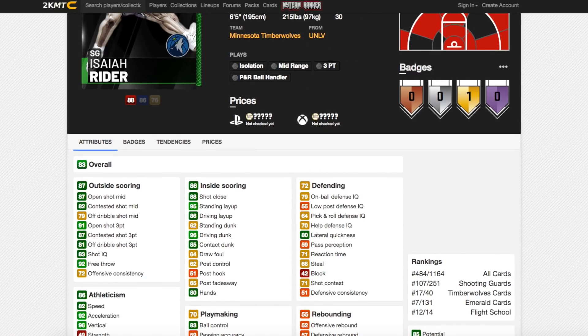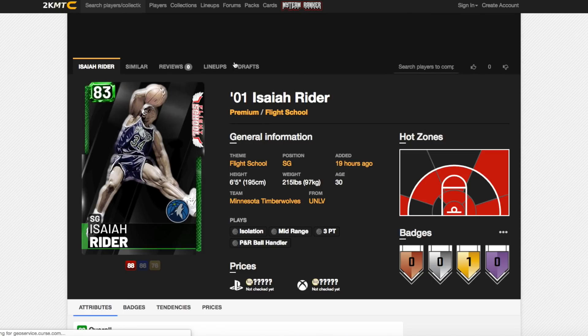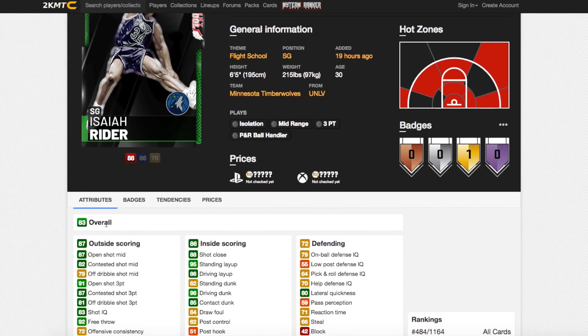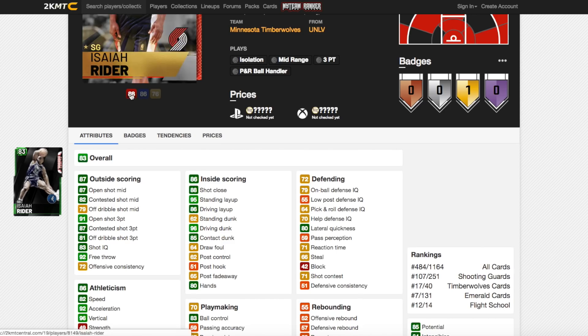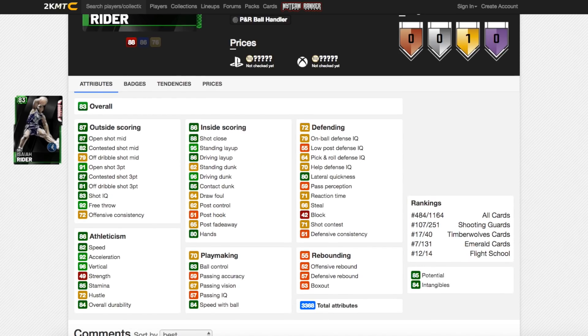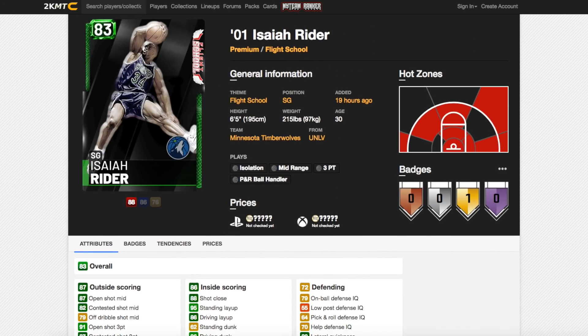Now onto Isaiah Ryder — he's got 87 open shot mid, 91 open shot 3, goal Posterizer, and 83 ball control, so with a coach he can speed boost. 92 acceleration, which is the most important of those stats. This card could actually somehow be better than his ruby — his ruby has lower open shot 3, open shot mid is around the same, and even though it has higher speed, the acceleration is lower so it'll feel a bit slower. This emerald could be a really nice budget pick-up.